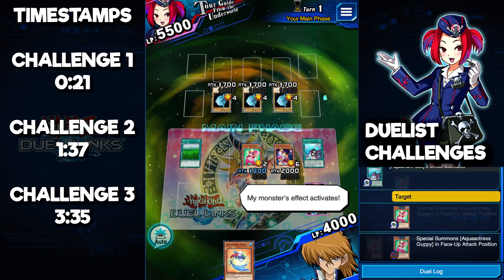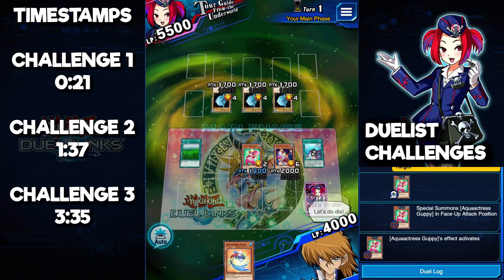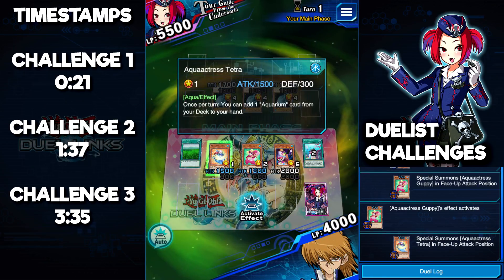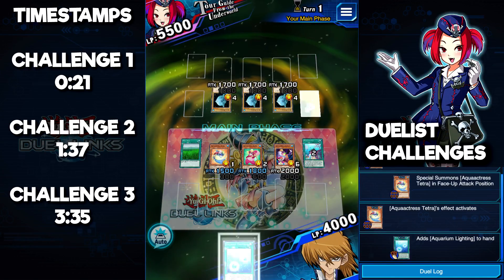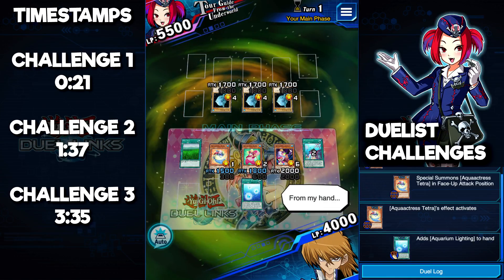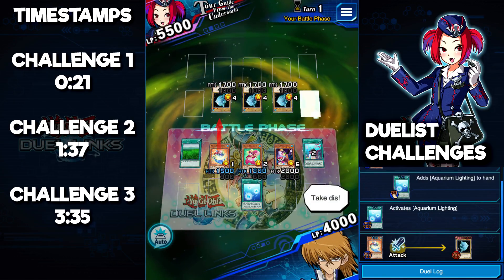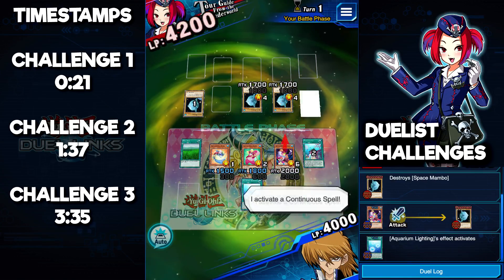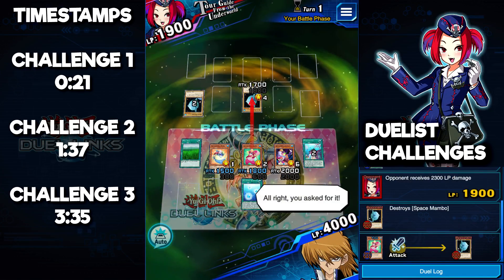Because Guppy left the field and came back again, its once-per-turn effect can technically be used again since it's effectively a different card. We activate its effect again to special summon another Aqua Actress — that's going to be our Tetra. Tetra's effect lets you add an Aquarium card from your deck to your hand, and that's going to be Aquarium Lightning. This card doubles the attack of monsters when they battle, so we pop it on the field and enter battle phase.